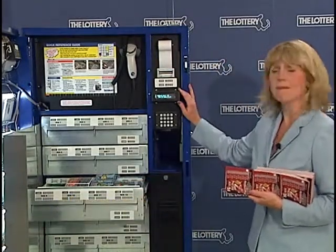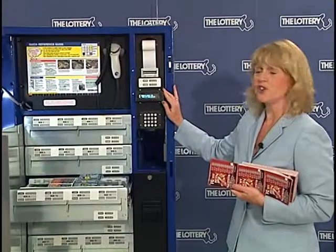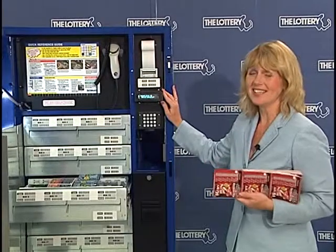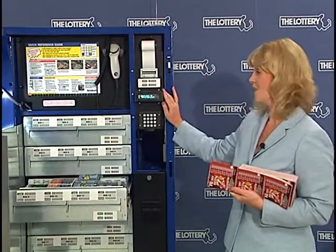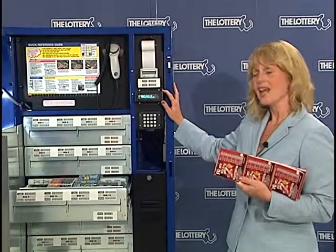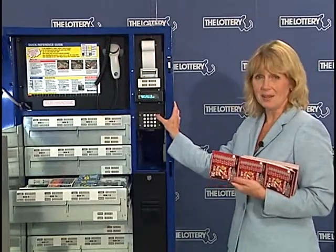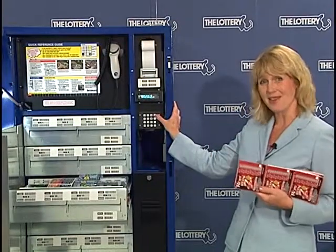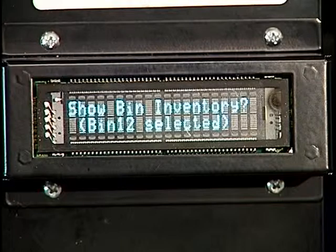We come to the display. We want to make sure we're at select bin — we're at select bin 12 for this particular book. If you're not at select bin, you would hit the clear key a couple times to get back there, because that would back you out of the menu. I'm at select bin and I'd like to go to show inventory. I can hit the plus key several times to get there, or I can hit the minus key once and that brings me to show inventory.